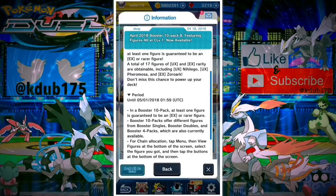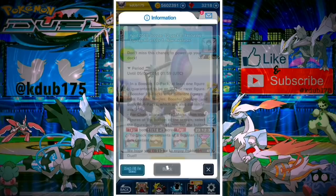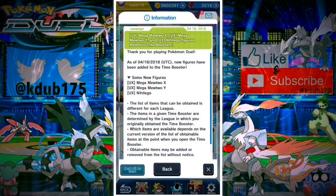We do have a new 10-pack — 10-pack B — and every figure comes with a chain level, which is really awesome. It's kind of like the new year's banner where every figure you get comes with a chain level. So EX's are essentially two for the price of one, UX's and rares you're basically getting four, and for uncommons you're basically getting 10 of the same figure. It's pretty insane. Mega Mewtwo X, Mega Mewtwo Y, and Mew have all been added to the time boosters.